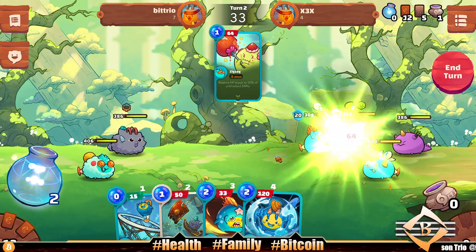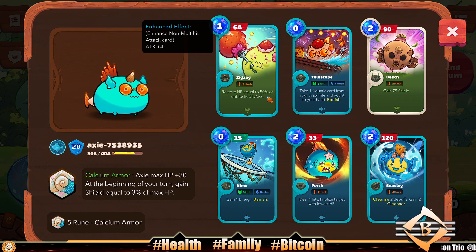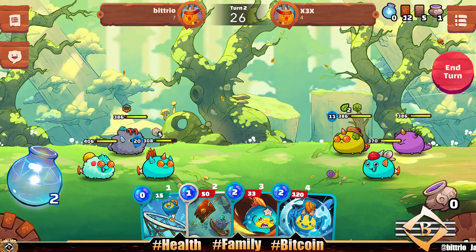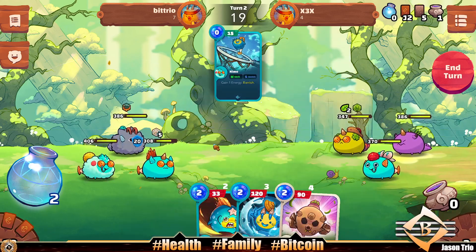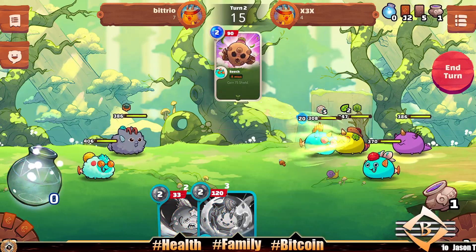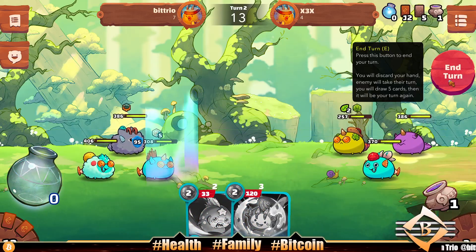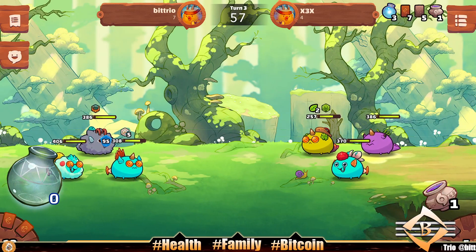We lead off with a Zigzag, which was not the right move. Restore HP equal to 50% of unblocked damage — we should have broke that shield first. We screwed it up. We just go Beach to get a little shield, pump it up to 95. You gotta read those cards.